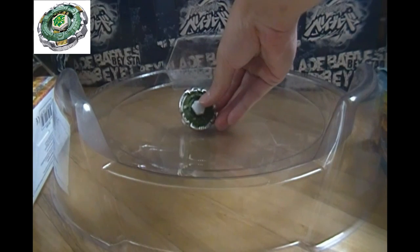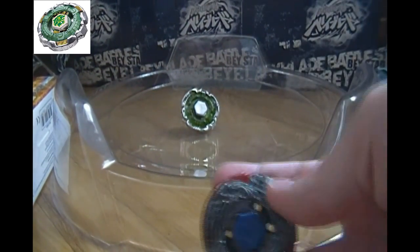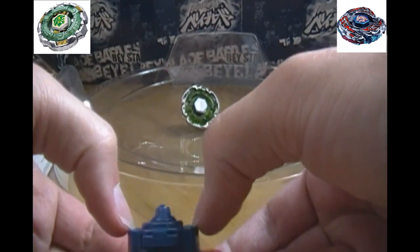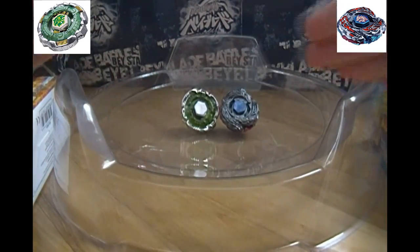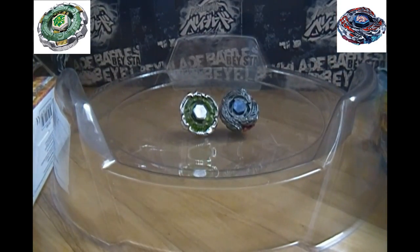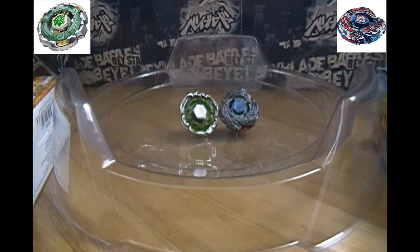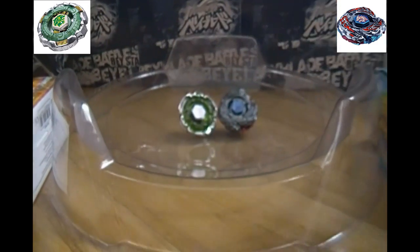And his opponent today, as if you can't guess based on what part one was, the other attack Bay: Eldraggle Destroy! Eldraggle Destroy features the FS Final Survive performance tip and he'll be used in absorb mode. This will be a best of five battle using the BB10 Stadium. Fane Leone will be using our beefed up LR Strain Launcher, and Eldraggle Destroy will be using the custom grip Hasbro Launcher featuring the Light Launcher 2L.